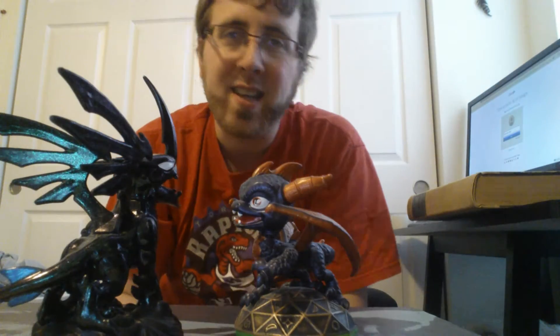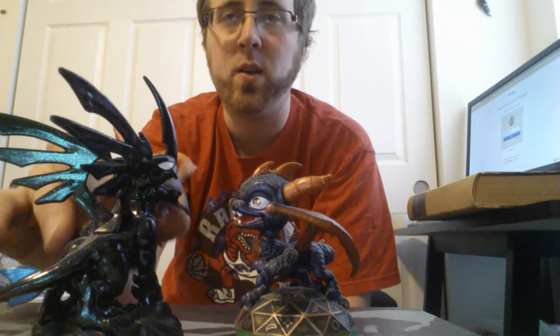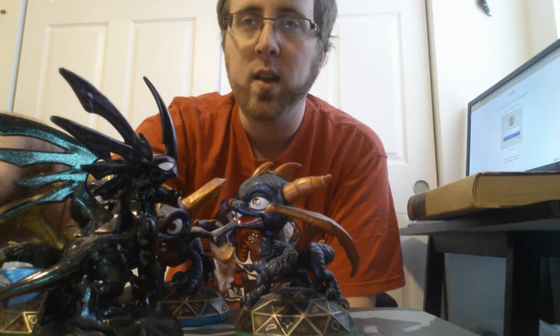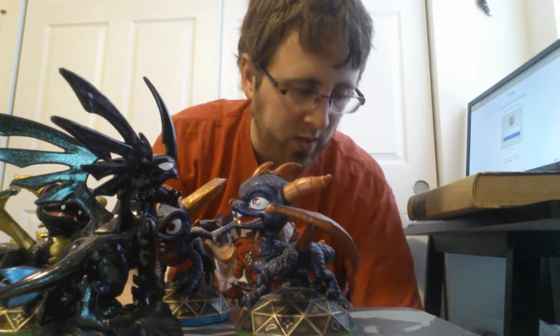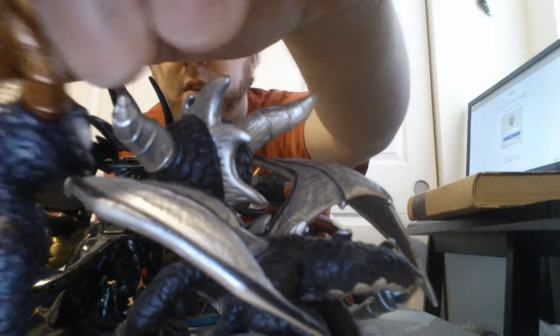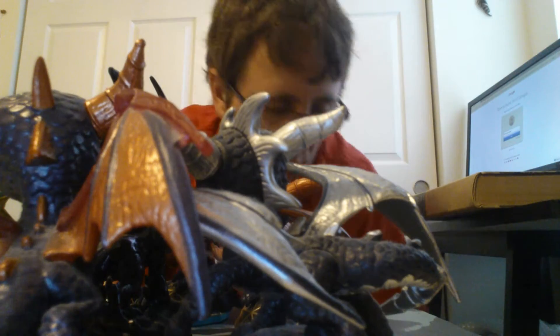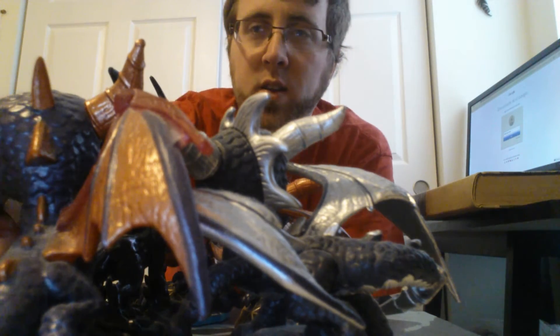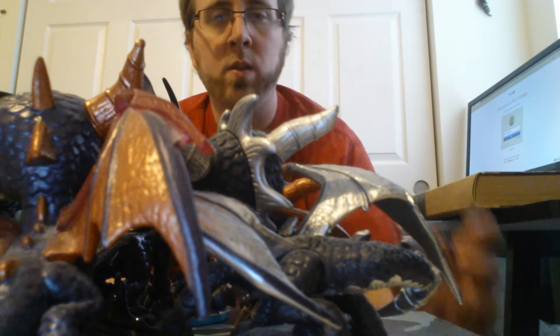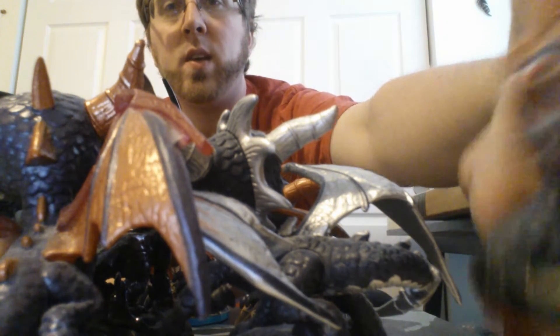But he's going to get surrounded fast — here comes MegaRam, here comes Legendary Dark. Here comes Series 2, and another Dark. He's pretty much surrounded. And then little Spyro comes and helps. Surrounded.